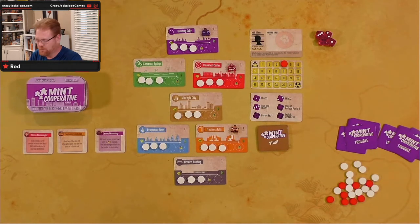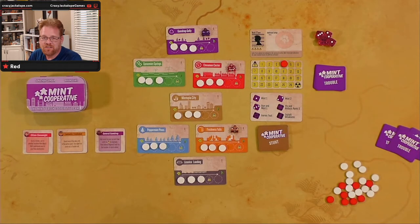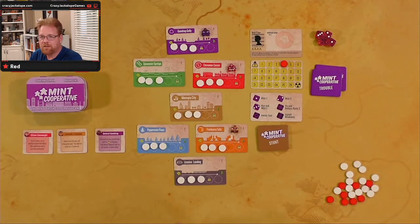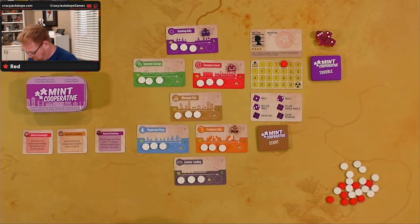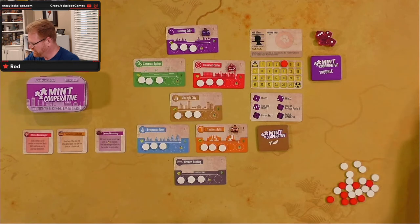I don't pay very close attention while I'm shuffling, so it's very easy for me to get lost. If I was somebody that counted cards, I would probably know exactly where those mayhem cards are, but I like playing the game and it's more fun if I don't pay attention. So I have no idea where these are. There's pile number two and pile number three. We have our piles. Place three stacks on top of each other to form the trouble deck. The other trouble cards go off to the side — we don't have to worry about them.